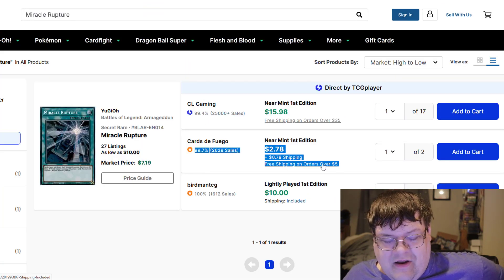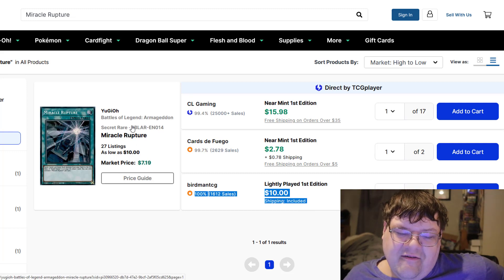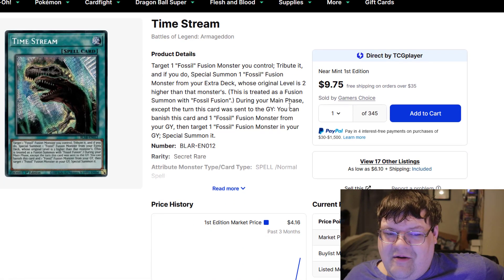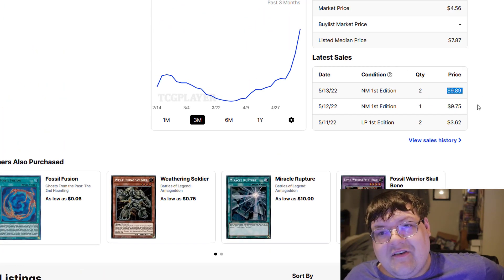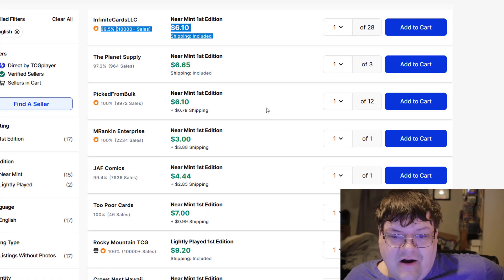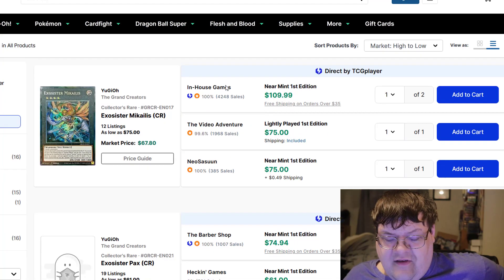Miracle Ruptures — why are we going up? Where are these $10 coming from? I get that we just got all the cool new stuff for this deck, but this shouldn't be this expensive. Same thing with Timestream — Timestream shouldn't be money either. When these are actually selling at the new established price tag, they're $6, and people are pushing this card back under. This card shouldn't be anywhere near the crazy price it was.